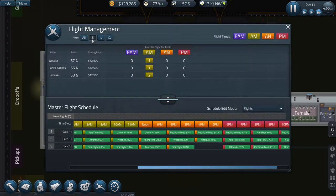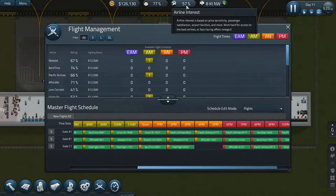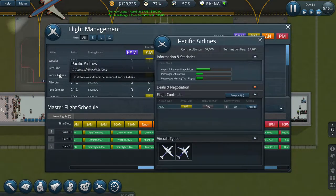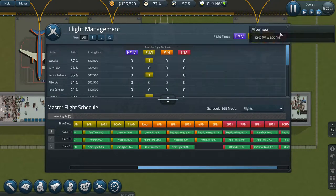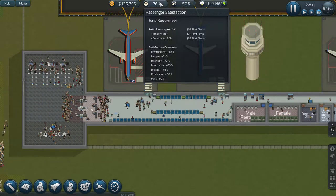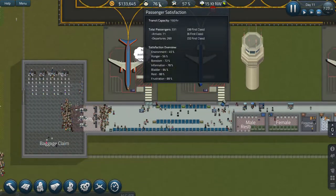We've still got nothing offered. The airline trust is slowly going up. Airline and runway use cares about prices and passenger satisfaction - we've got really good passenger satisfaction, which is good. But it's just gone down, and it's mostly the environment that's quite poor.